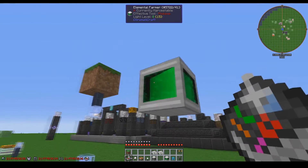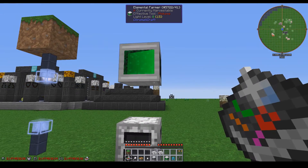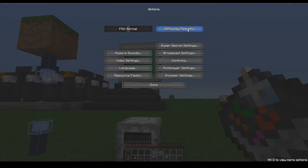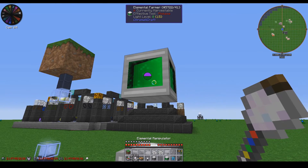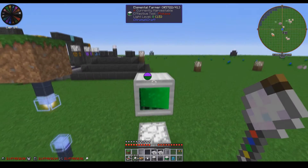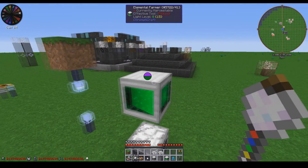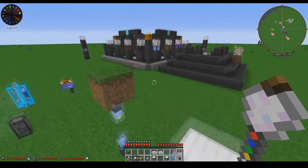The Elemental Farmer is much like the fan, except instead of being in a straight line it is cone-shaped, and it runs off of lumen power. It also operates much faster than the fan does in terms of harvest speed. It can keep up with the Aura Locus, which is absolutely insane for crop growth. I'll demonstrate that when I get to the Aura Locus.